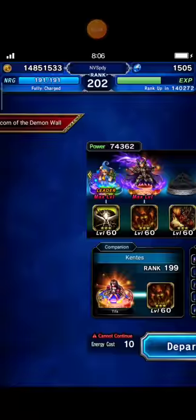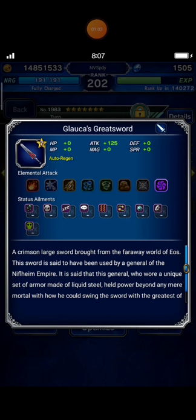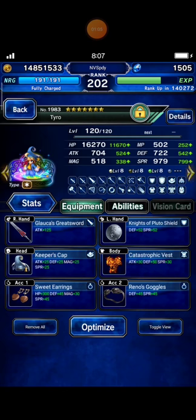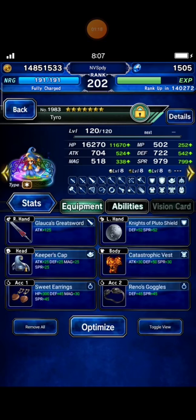Thank you so much. And this is my squad - I bring Tyro as my tanker and also Chenner. I equip him with Glaucus Greatsword with dark element, plus with only 30% Earth resistance.